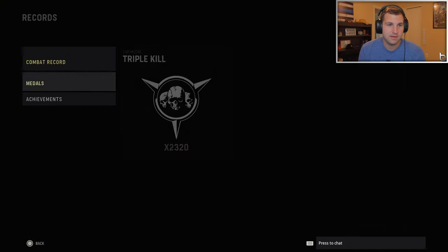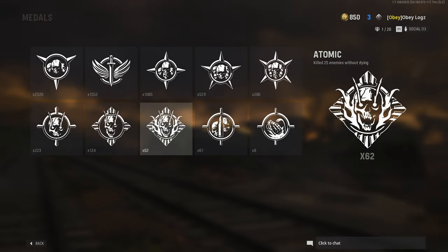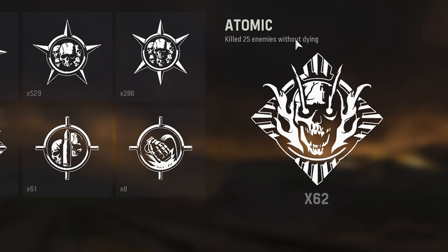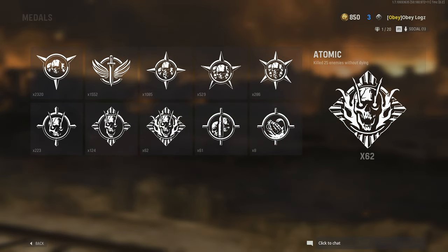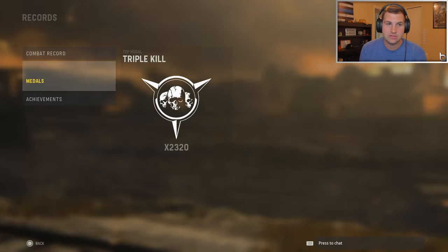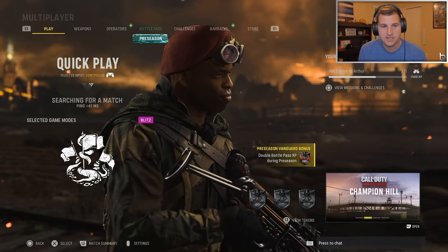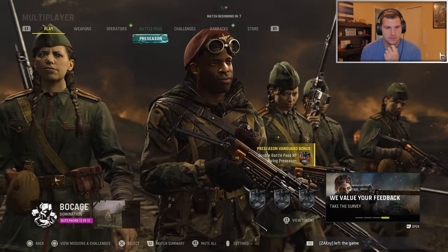Just to show you that I know what I'm talking about, here are my nukes, also known as Atomics. I have 62 Atomics in Vanguard right now — that means 25 kills without dying, 62 times. I'm not the best in the game but I'm not the worst. Just wanted to show that, and now we're going to jump into a game.